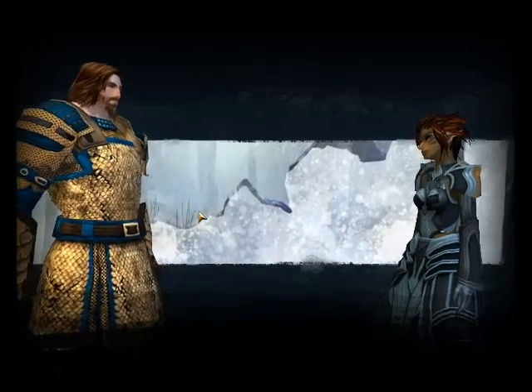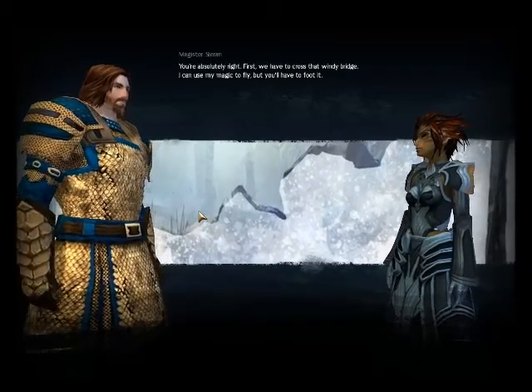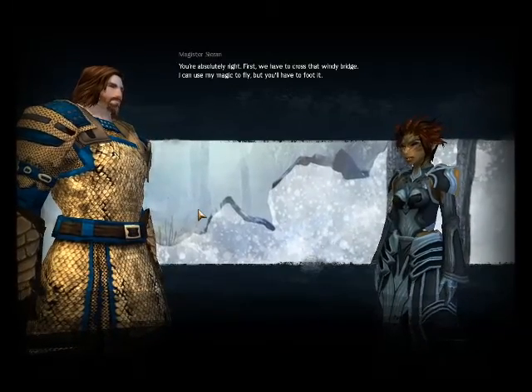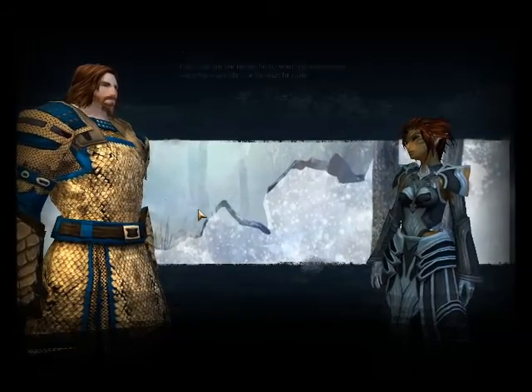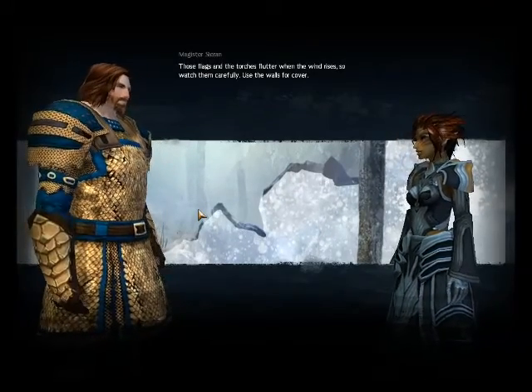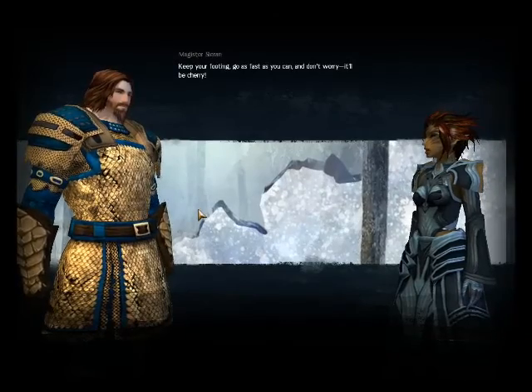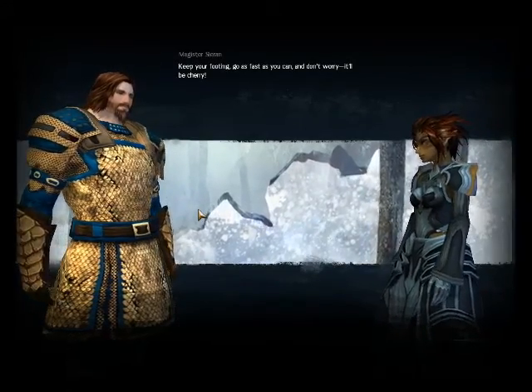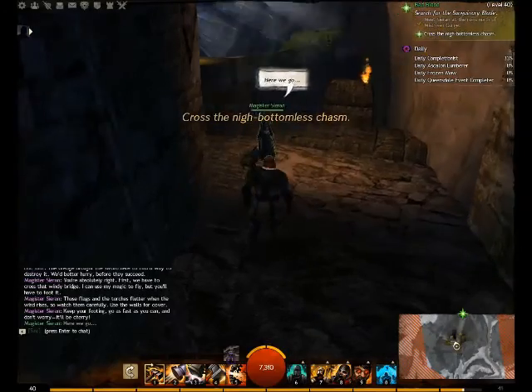The dredge brought the sword here to find a way to destroy it — we'd better hurry before they succeed. First we have to cross that windy bridge. I can use my magic to fly, but you'll have to foot it. Those flags and torches flutter when the wind rises, so watch them carefully, use the walls for cover, keep your footing, go as fast as you can.